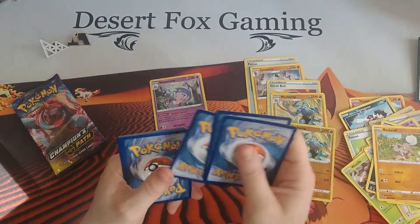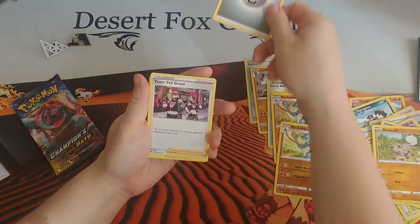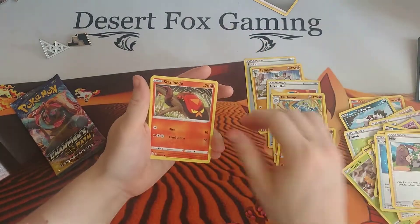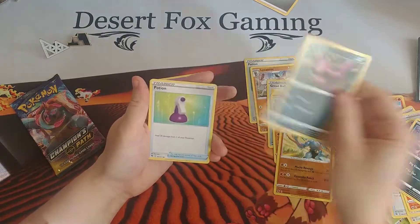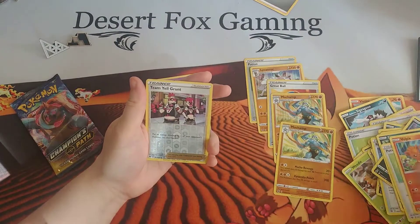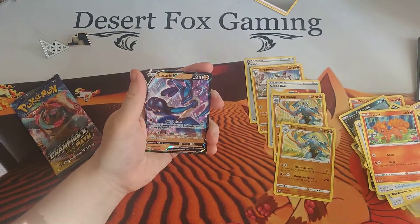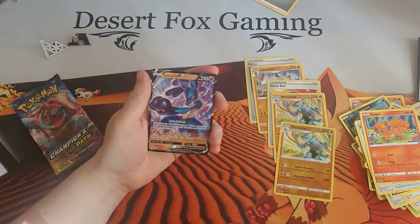Still don't like the millipedes or centipedes in real life — I just don't like them. All right, we have the Steel-type Energy, the Team Yell Grunt, another Rotom Phone, Milo, Sizzlipede, Furloin, Heckrons, a Potion, Vulpix, another Reverse Holographic Team Yell Grunt, and a Lucario V. Nice! I do not have one of these Lucario Vs — and now I do have one.